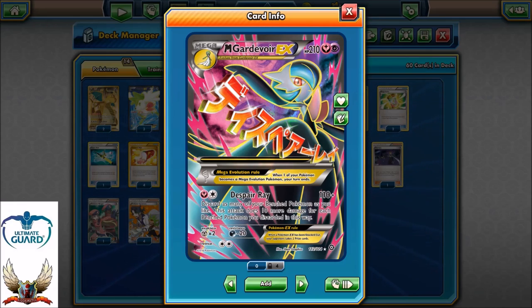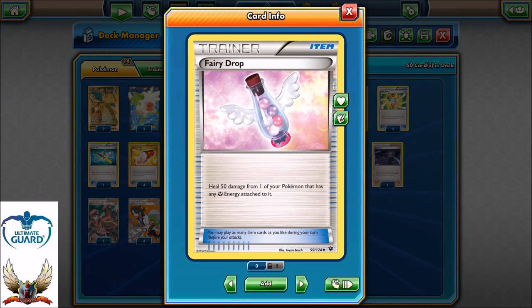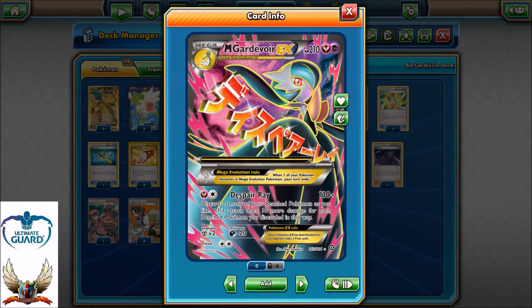On the other side, it has resistance minus 20 to darkness, so it's also very good against Dark Ray Giratina, Yveltal, and any kind of Yveltal deck in this format. Because it can reduce damage by 20, it has 210 HP, and with four Fairy Drops you can buy so much time — multiple turns, like 2 or 3 turns — until your opponent manages to one-hit knockout one of your Mega Gardevoirs. On the other side, you can snipe so many Pokémon from the bench, like Shaymins, Yveltals, Giratina EXs, even causing a lot of problems to Greninja Breaks.